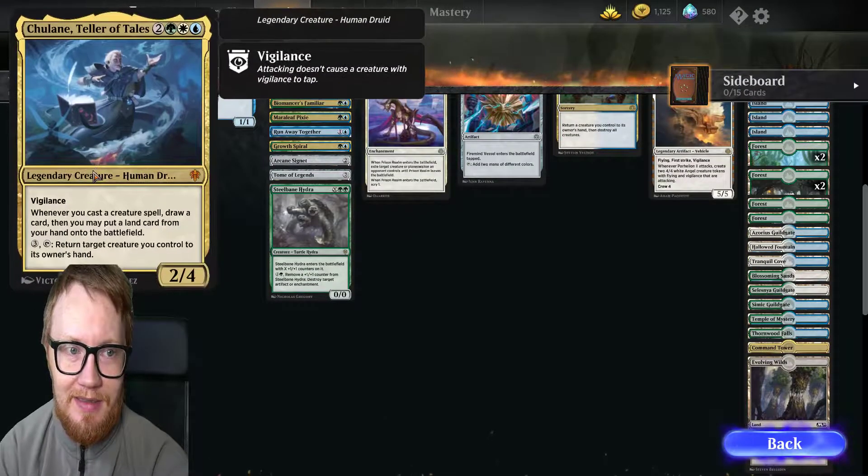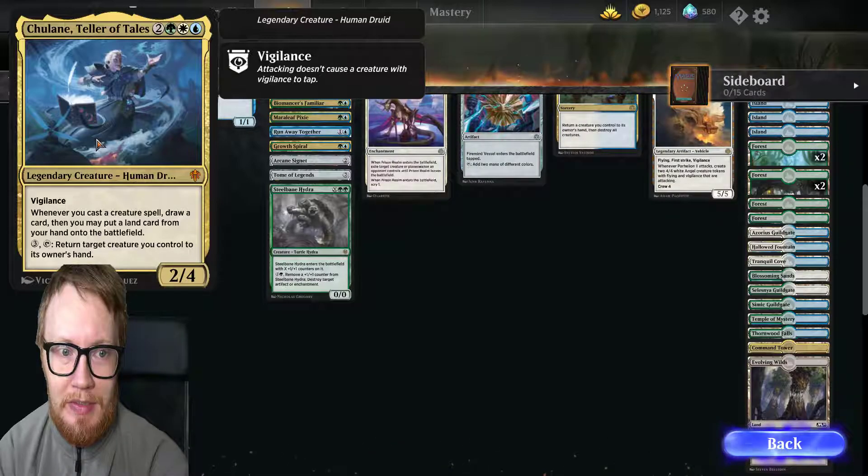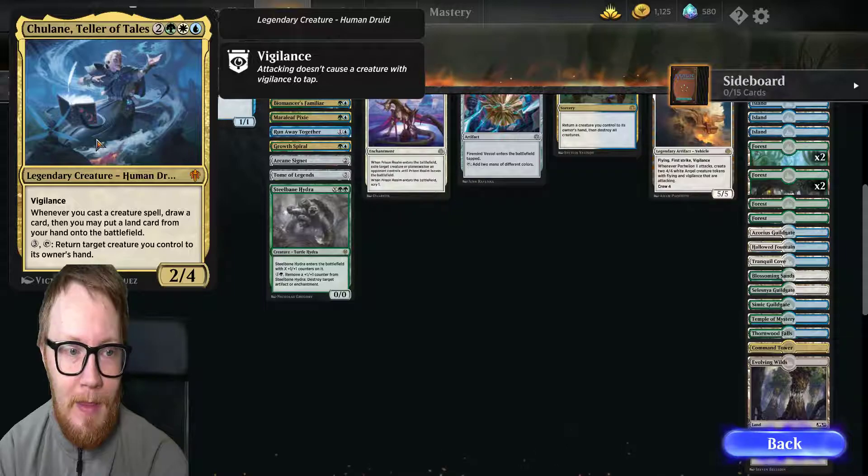First up we have the lovely commander, Cole Lane, Teller of Tales, costing 2 generic, green, white, and blue. Legendary Creature — Human Druid. Allegiance: whenever you cast a creature spell, draw a card.